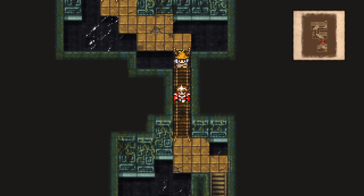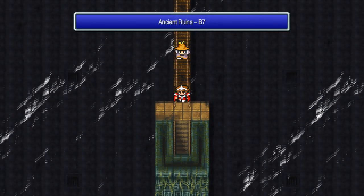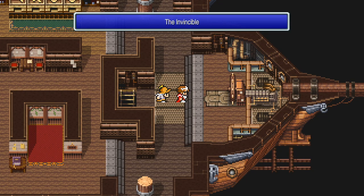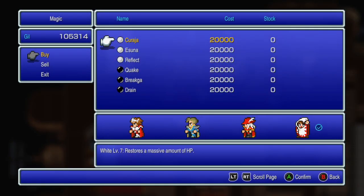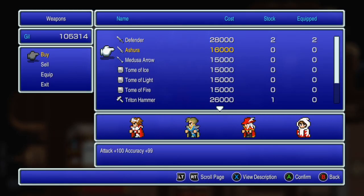Thank you, turn order. I think this is the final floor. We have found the Invincible! Now here's the crazy thing - you can buy weapons, armor, and magic here. This is the only airship where you can do that. Ashura!